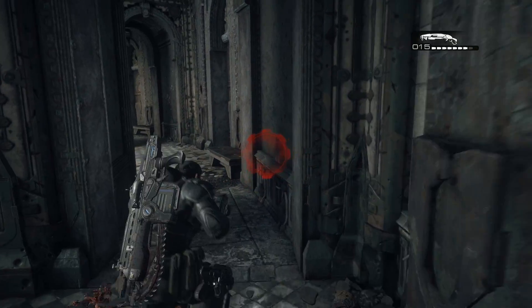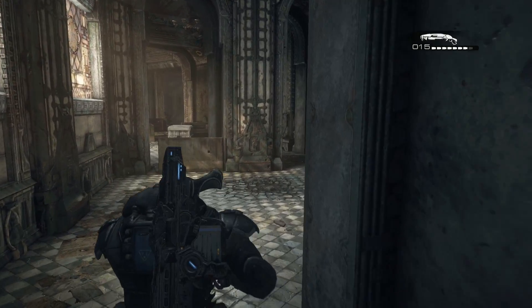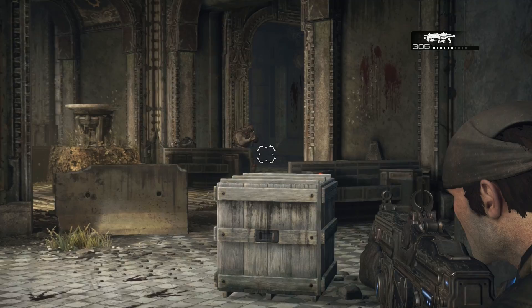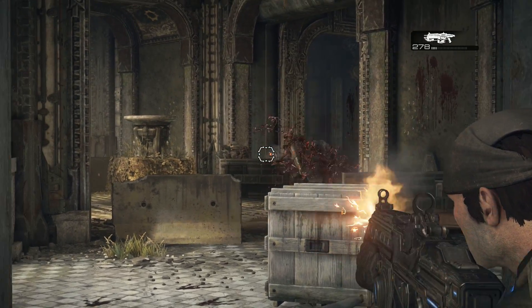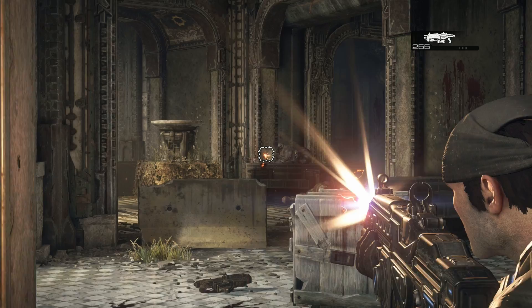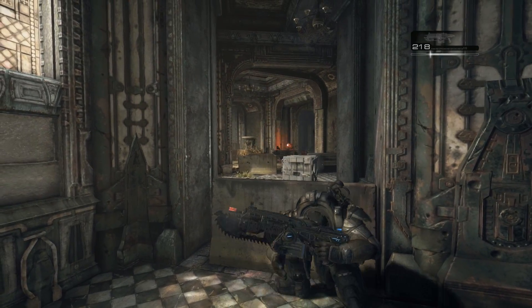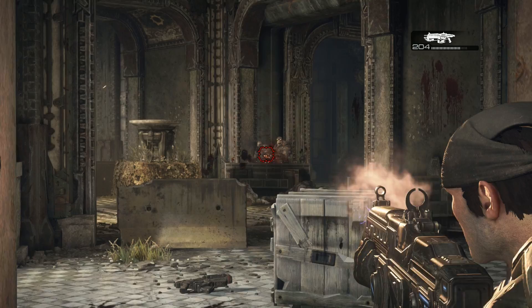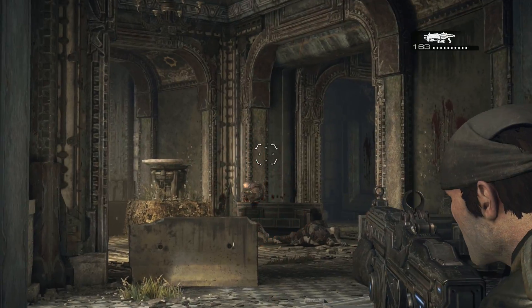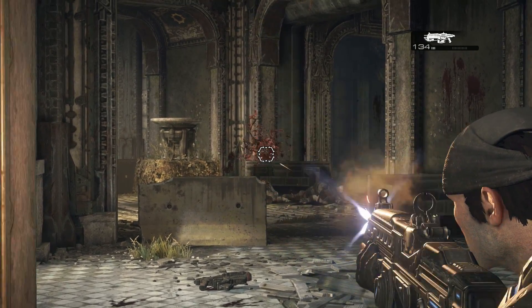Your loadout typically consists of a handgun, two main guns, and grenades. Options for guns are limited — it's just your standard machine gun, admittedly with a chainsaw on it, and sniper rifles, pistols, shotguns — but they've all got different Gears names. Even the snub pistol feels beefier than weapons in most other games. Moving around from cover to cover is a joy, as is the gunplay, which is tight, responsive, and has one of the best reload mechanics I have yet to see in any other game.